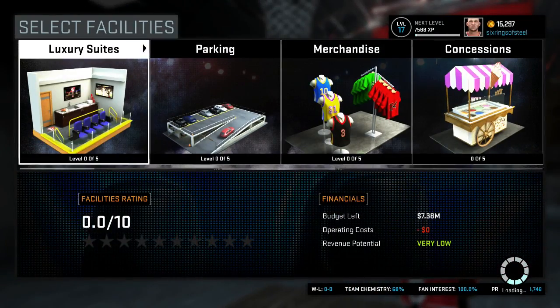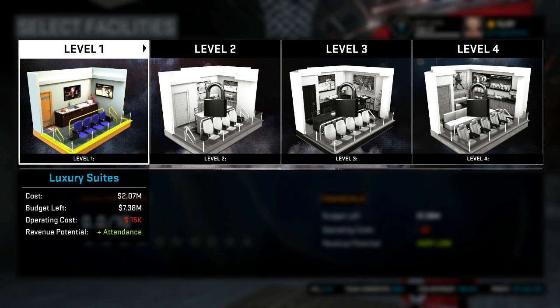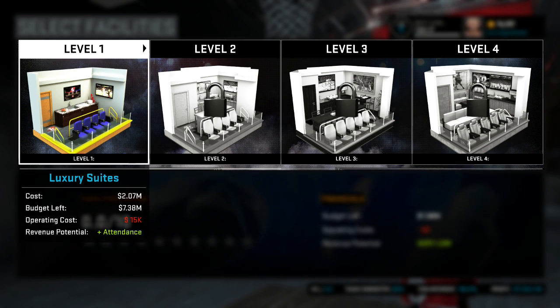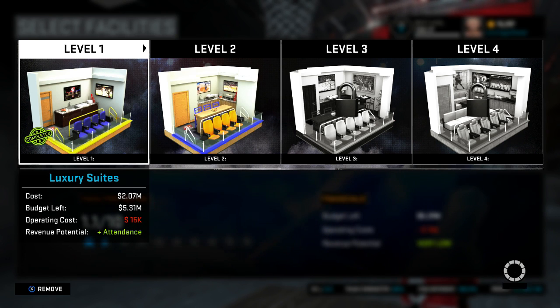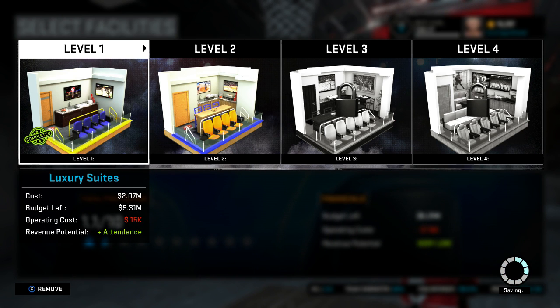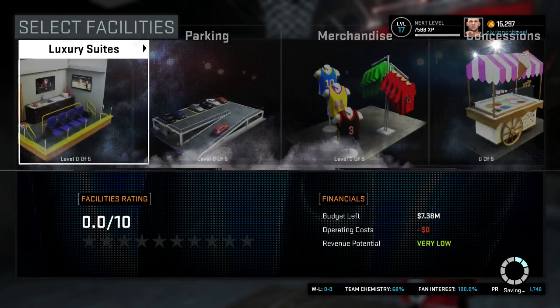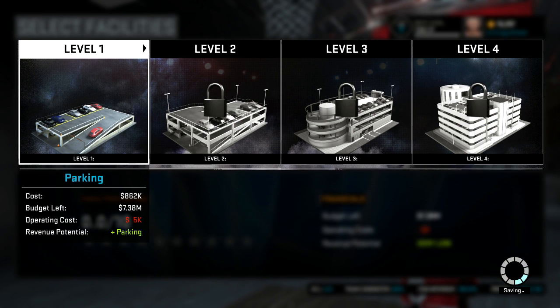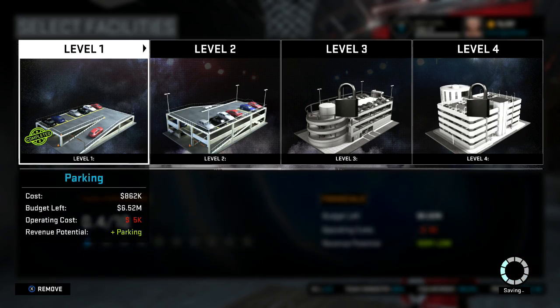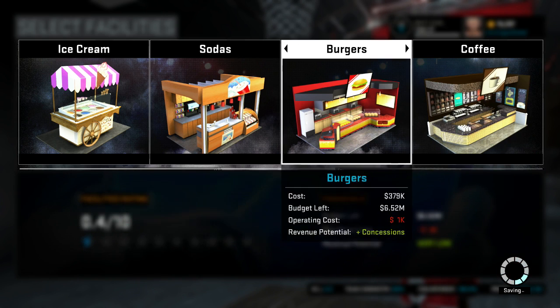Alright guys, I'm on the select facilities screen — this is where I lost everything last time and did badly, so let's use our money wisely. This costs 15,000 — luxury suites level one. Wait, that costs 2.7 million! Let me remove it. Okay, 2.7 million — we'll skip that. First we'll get parking, which only costs 862k, so let's get parking first.